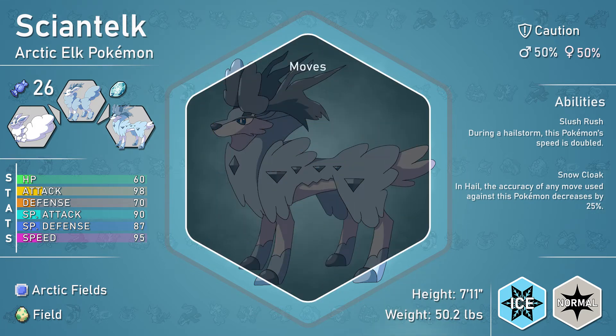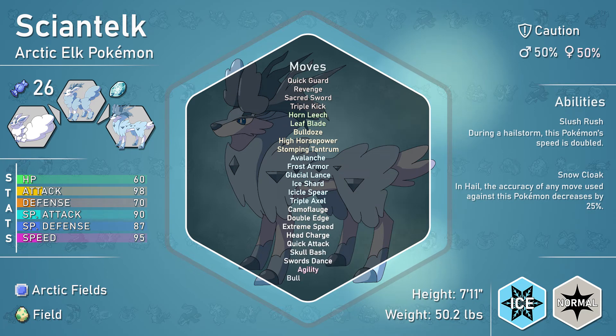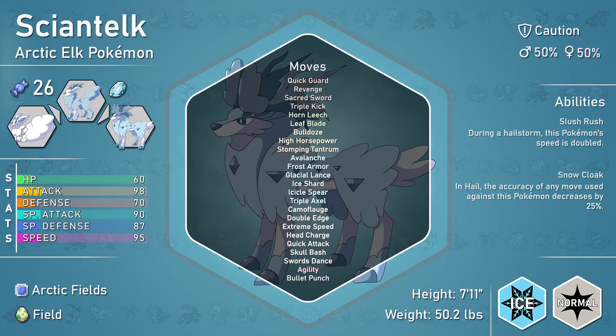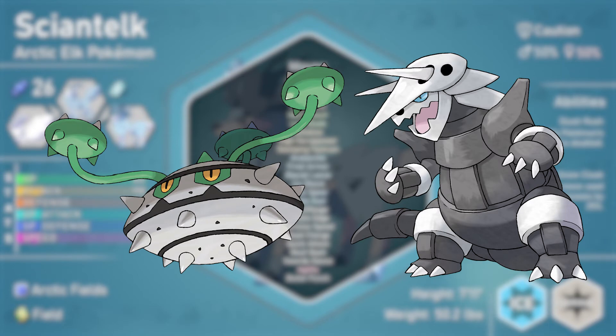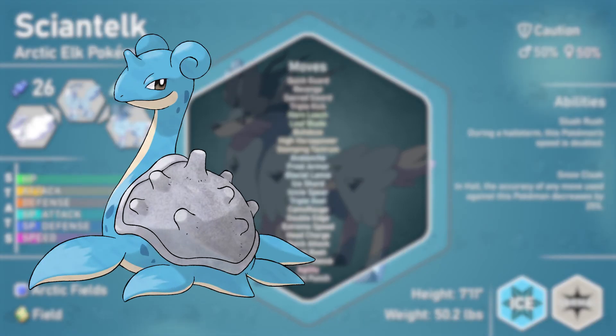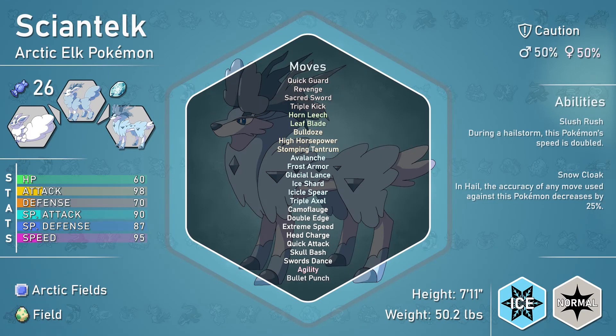For moves, Cientelk learns quite a bit, with great coverage against fire, steel, and rock types, which would be its common weaknesses. In case it can be outsped, there's Quick Attack and Bullet Punch for priority. The clear weakness Cientelk and its family have is against fighting types such as Lucario and Medicham. Anything with greater speed and power can easily counter these Pokémon. Bulky steel types such as Ferrothorn and Aggron would be able to take Cientelk's hits if it doesn't have a fighting-type move. Cientelk would be best on a hail-themed team, setting up hail with a bulky ice type such as Lapras, or using Snow Warning Alolan Ninetales, then switching in to set up Swords Dance and deal damage.